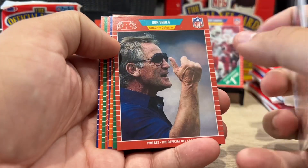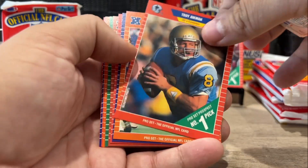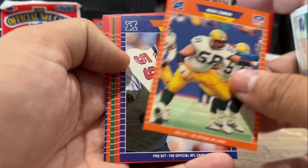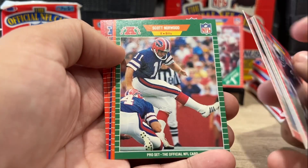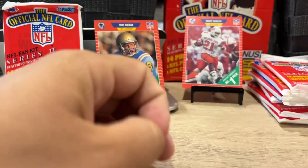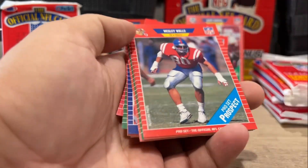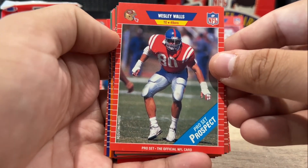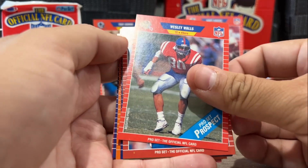Terry McDaniel. Don Shula, the legendary coach. Mike Horan. Another Troy Aikman — you can see what I mean. Eighth Troy Aikman I've got in this box. Jack Del Rio. Wayne Fonts. Another Scott Norwood. Another Pepper. Another Dick Stockton — so there you go. A long way to go here and we're just seeing a lot of duplicates. I mean, I don't mind getting a dozen Troy Aikman rookies, but it just goes to show you how many are probably out there. Wesley Walls, tight end with the Niners — later on he'd find his way with the Panthers in the mid-90s.